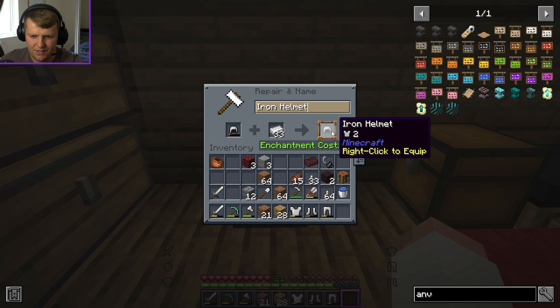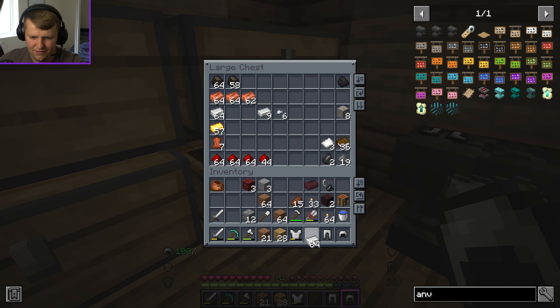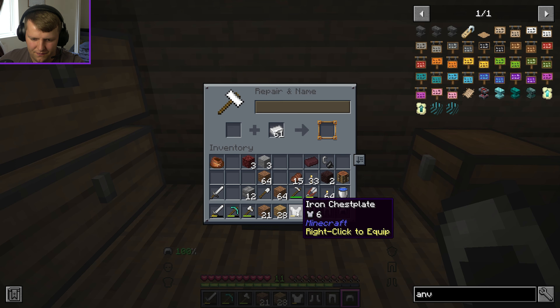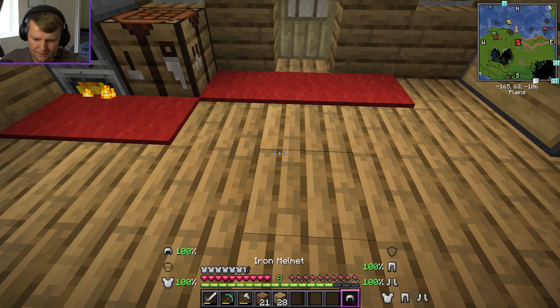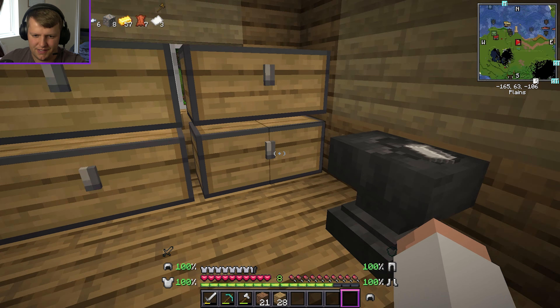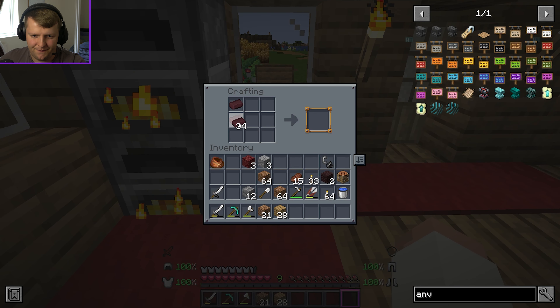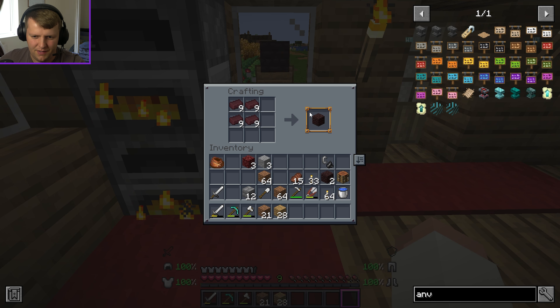I've got lots going on — cobblestone being smelted into stone. I'm making some fancy stone blocks, and I'm trying to build the staircase for my nether portal. I need to break the netherrack to turn them into nice-looking staircases. But I also need to repair my items because if I'm about to go in there, I'm in no shape to do so. I need to repair my armor — it's really not good.